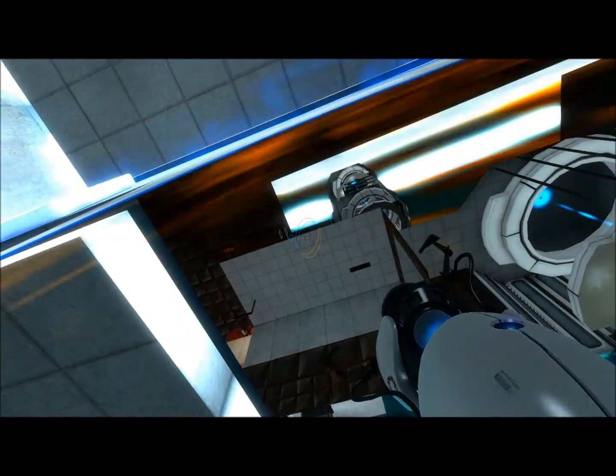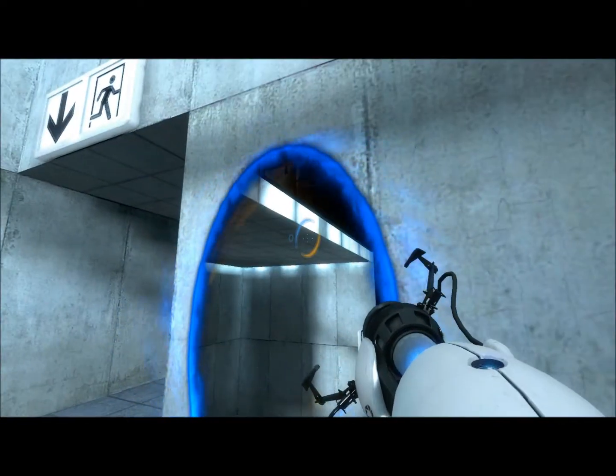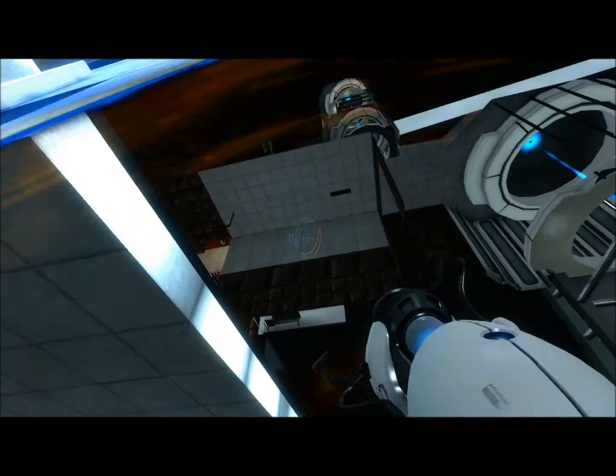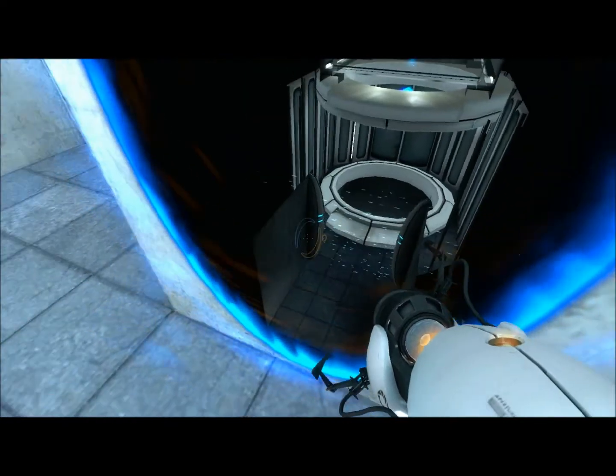And I do a peek-a-portal, so I go through this portal, shoot one, and then back out quickly. So since I have a blue one right here I want to shoot an orange one. I can shoot right there, and bam, I'm up here.